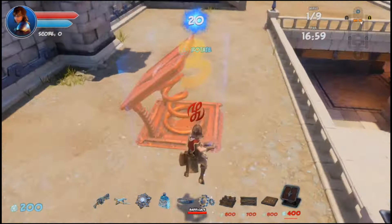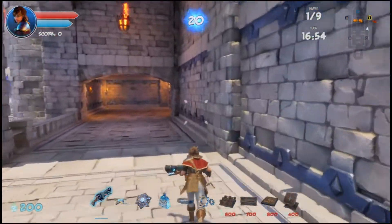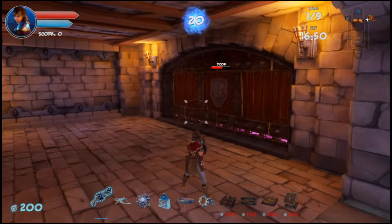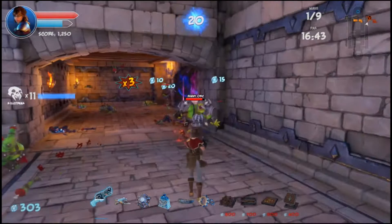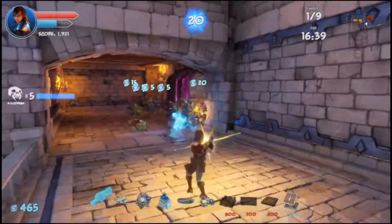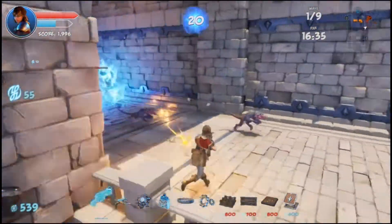It seems to have made a lot of difference, so what I'm going to do is just share my Five Skull playthrough. The first wave I'm just going to use the Blunderbuss. Make sure to shoot a lot of grenades from the secondary. All these traps are at the highest levels, so just keep that in mind.